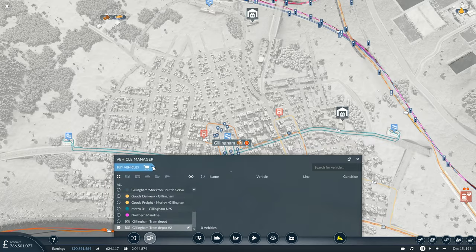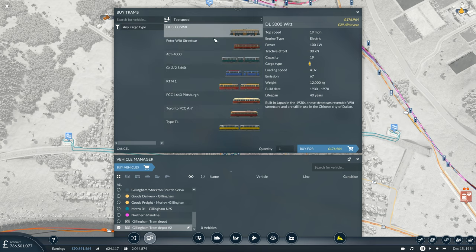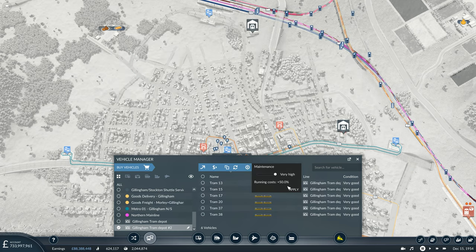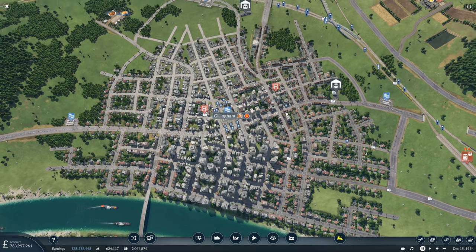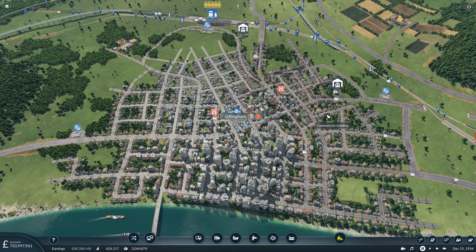Let's get a couple of trams on this. This is going to get a lot easier with the new vehicle filters. I want top speed - sort descending - yes, the Type T1. We'll have six on this line. Do the usual setup with the maintenance, give it the colour, and set them onto the line. They're not going to leave yet because the game is paused, but that's okay.